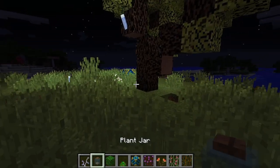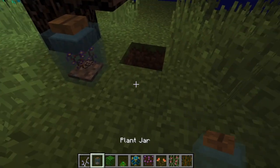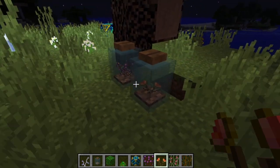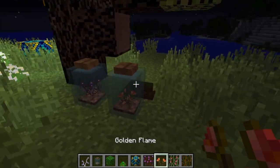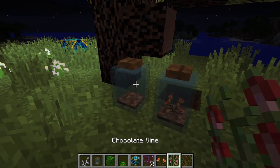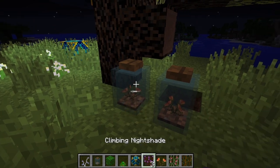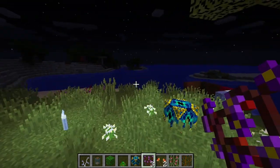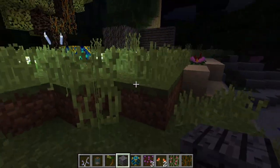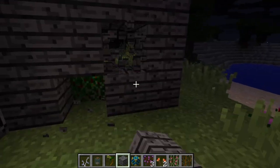Do you want to know about the plant jar? I guess you just place it down and put a plant in it. Oh okay, that's cool. Now I wonder — can I put one of these in? Oh, I can! So this is what the golden flame looks like in that plant jar. I guess you could put multiple plants in one jar — or maybe it's just one plant per jar. Well anyway guys, that's the end of this video. I hope you enjoyed. Please leave a like and subscribe.